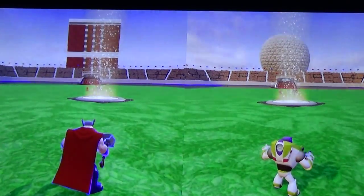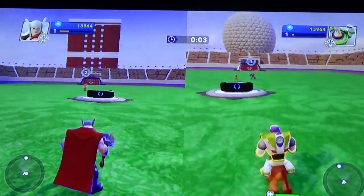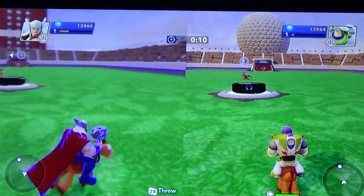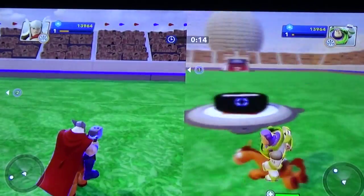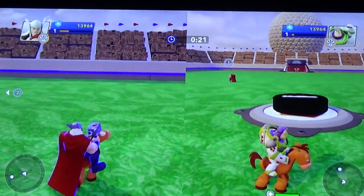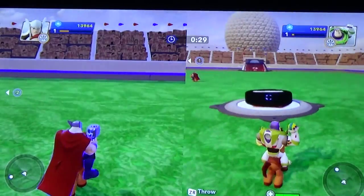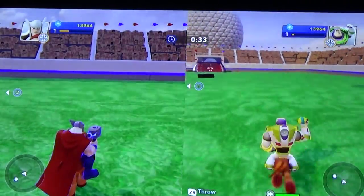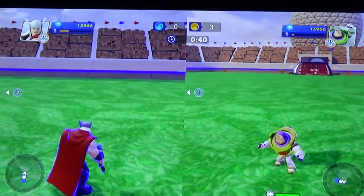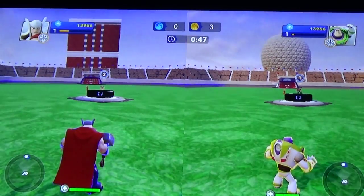Each player gets a horse, a puck drops, and you ride the horse and try to score a goal. You can get a goal either through the net or through the orange posts on each side of the net. You get three points for getting it in the net, and the game resets at center. When a goal scores, Buzz Lightyear is happy and Thor is not. The orange team celebrates and the blue team does not. Players one and three are blue team; players two and four are orange team.